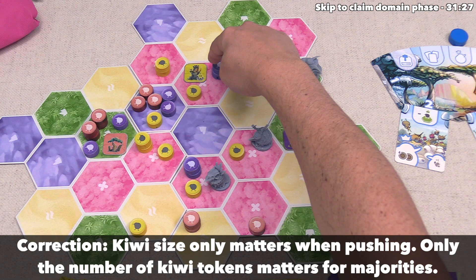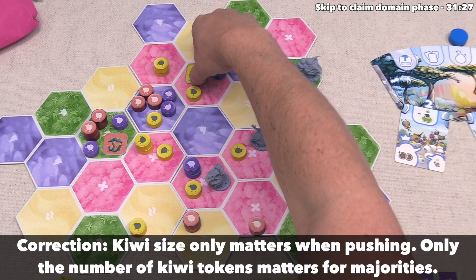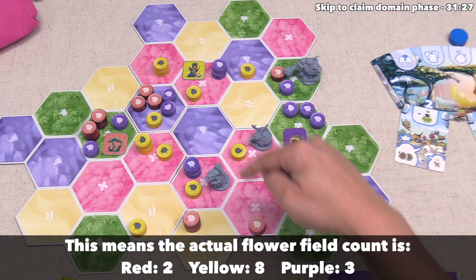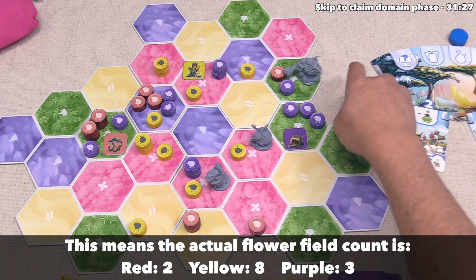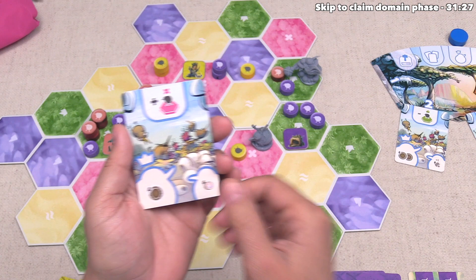The yellow player has ten kiwi power on the flowers, because they do have a control nest there. The red player has just two — they had a bunch more before Chopin ripped through and moved them away. That means yellow is the leader for this specific goal and will gain the primary benefit; everyone else gets the secondary benefit on the right. Remember, if there is a tie for being the best at this specific goal, then all tied players get the right-hand benefit and no other players get anything.